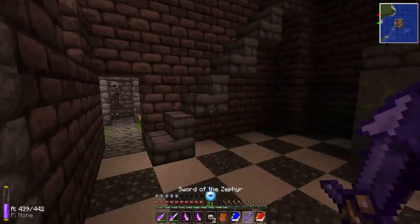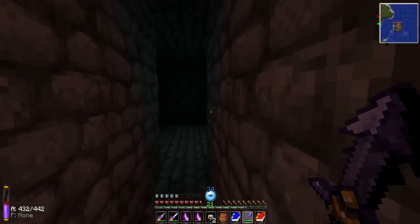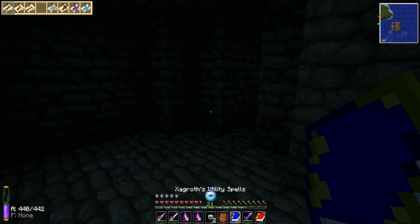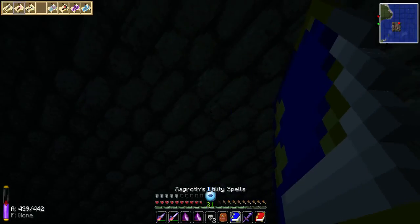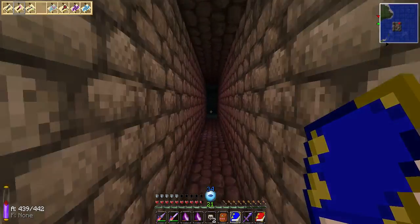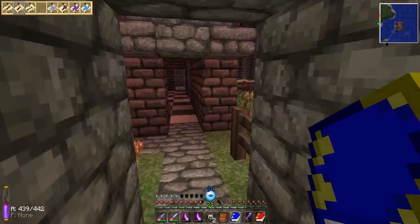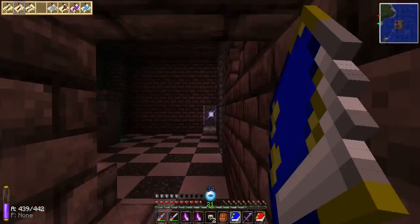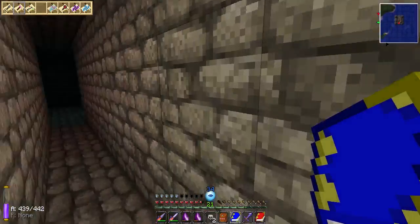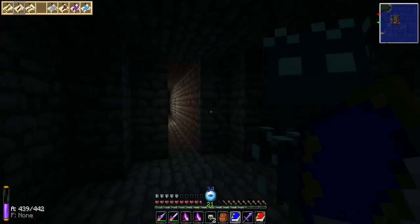And there's another skeleton in there who shouldn't have spawned. Well, of course, unless we consider that this is pretty, pretty dark. And this is one of the nicest of the Maglite spell. You can throw the light spell to wherever you want.